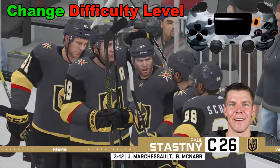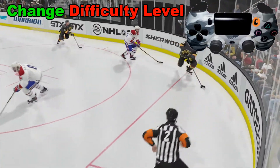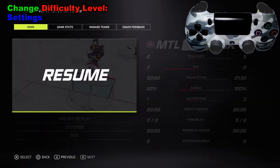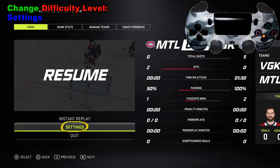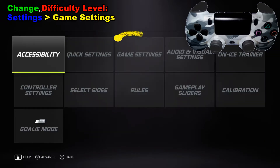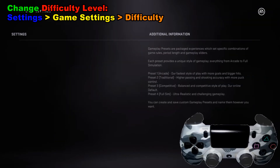First thing you're going to do is hit the pause button right there. We are going to be looking for settings — this can also be accessed from the main menu as well. We're going to hit X right there, and we are going to go to the third item. It's referred to as game settings. We press X.